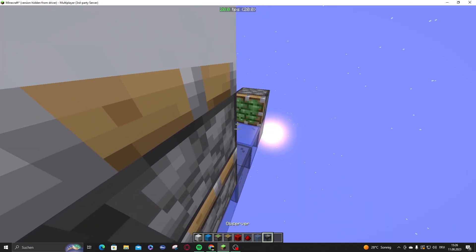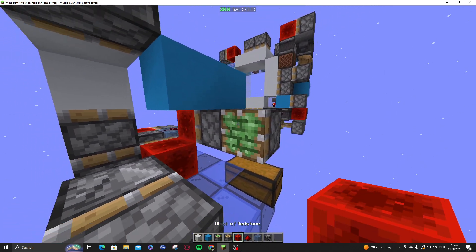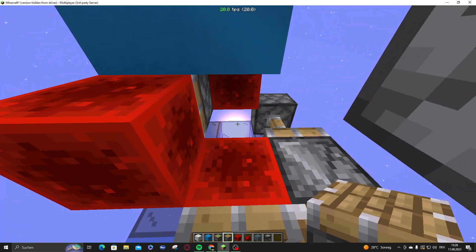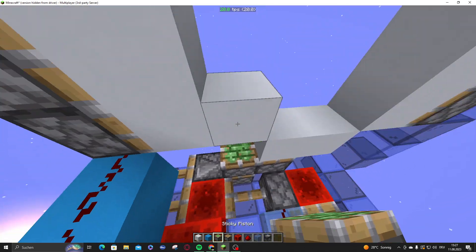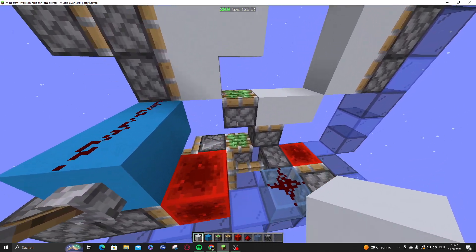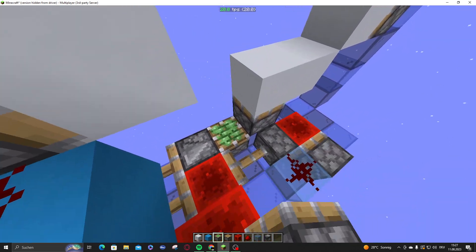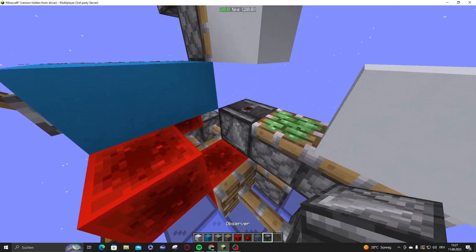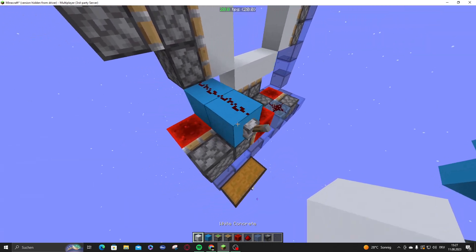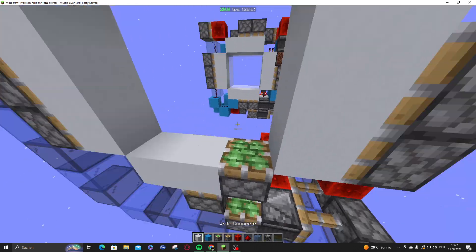We can power the other edge with an observer that gets powered from this block, which buds that piston. To update it, we also put a piston right here to reset it. This does that, but also spits the block out, so we need to cancel the second pulse — when this powers up, that pulse needs to be cancelled by powering this piston in time so it gets drowned out.